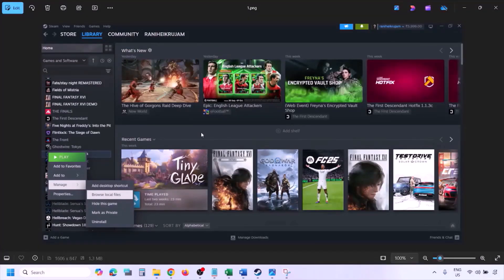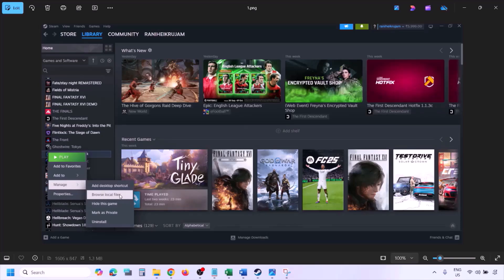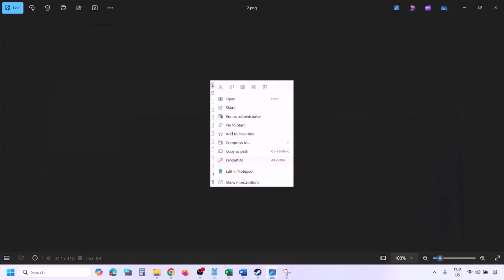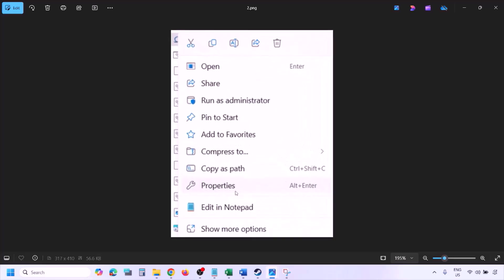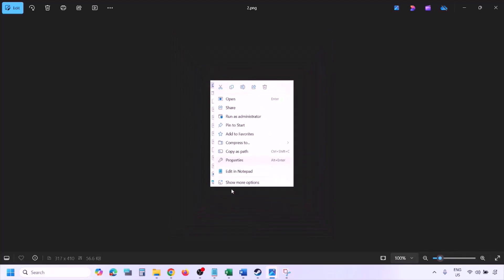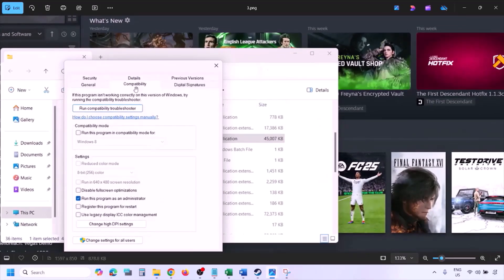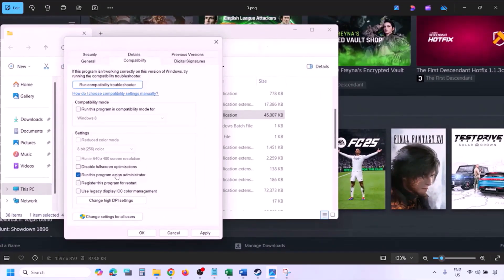To run the game as an administrator, go to Steam, go to Library, find the game in the list, right click on the game, select Manage, and then click on Browse Local Files. Once you are in the game installation folder, right click on the game exe file, select Properties, go to the Compatibility tab, and put a check on the box which says Run this program as an administrator. Hit Apply and then click OK.